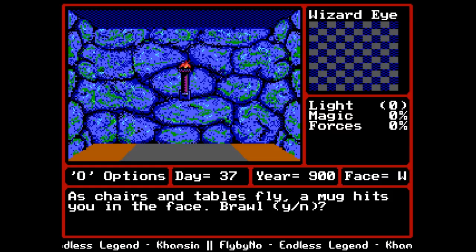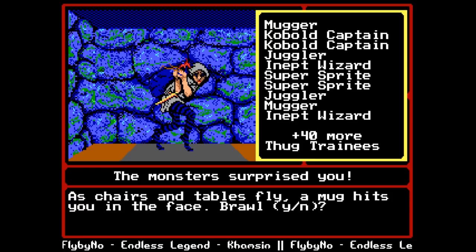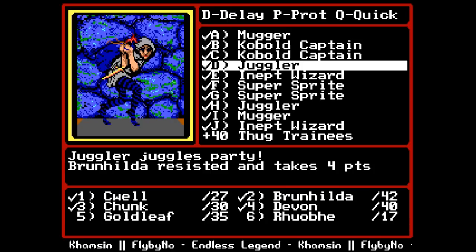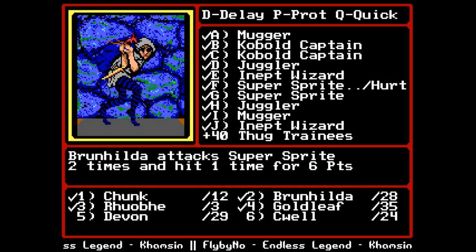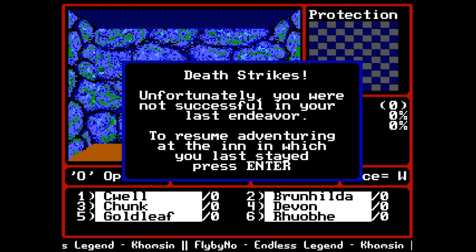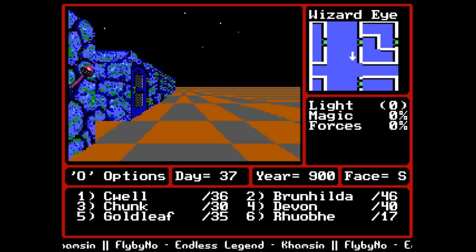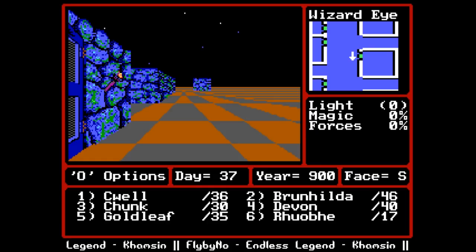If we step here, chairs and tables fly and a mug hits you in the face. Do we brawl? Yes! Looking at this group: the most dangerous things are the super sprites - two super sprites will probably wreck my party - plus 40 thug trainees, so we've got a 50-participant fight. We're not going to make it through this but we'll try. Super sprites are so bad... oh, there are two jugglers I didn't even see. That's death. Jugglers are terrible - I was worried about super sprites but no, it's the jugglers.